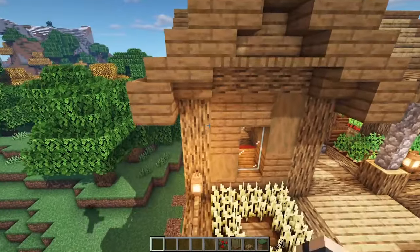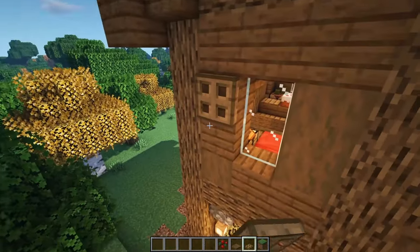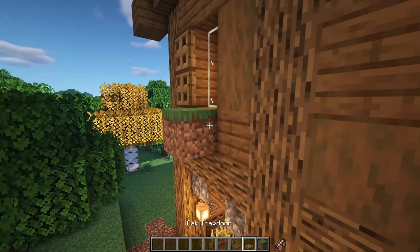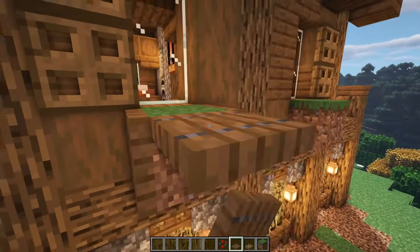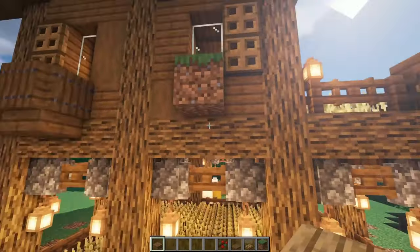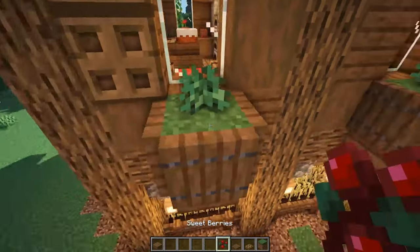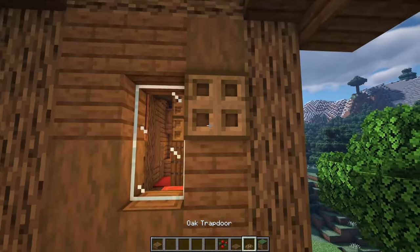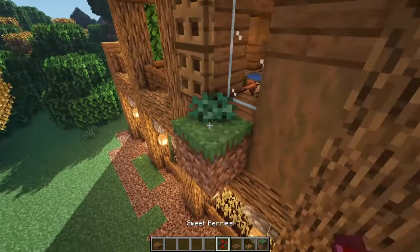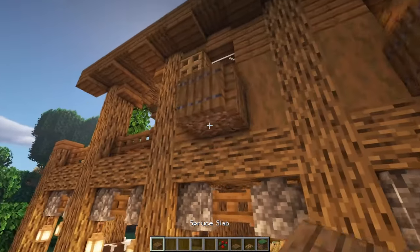For the last bit of detail on the exterior, I want to add a couple of trapdoors here on the sides — two and two on this side. I also want to add some flower boxes — right in the center, a simple grass block or dirt block, and then surround these with trapdoors underneath. Grab the slab to make it look a little more interesting. Repeat that on this side — put oak trapdoors on each end, the flower box in the middle, sweet berries on top, then surround this in our trapdoors around the top and the slab on the bottom.